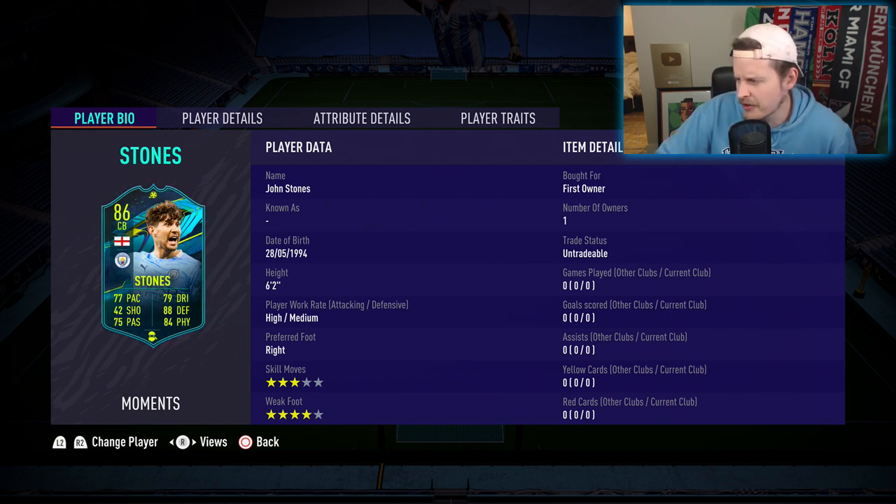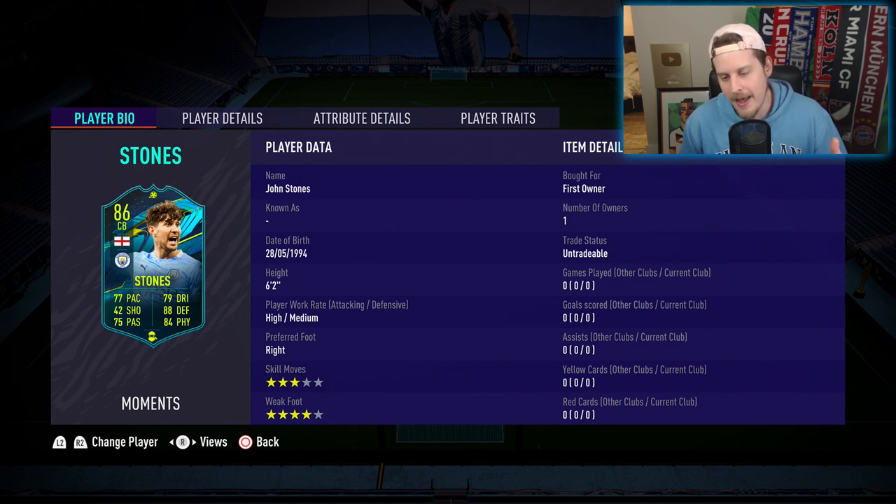We've got the record breaker Virgil van Dijk going for nearly 1 million coins, Kyle Walker at about 732k. So you get the theme — if you're spending for a meta Premier League center back, you're looking at minimum 300,000 to 350,000 coins.